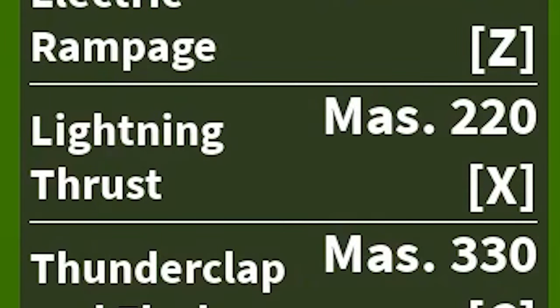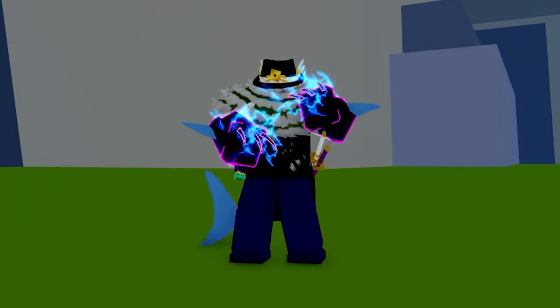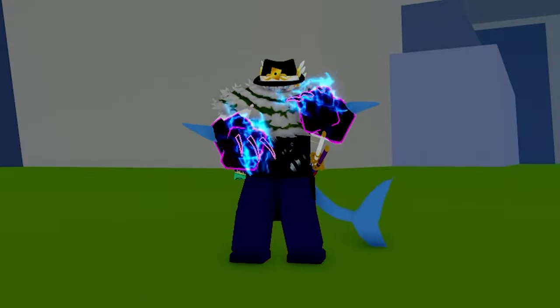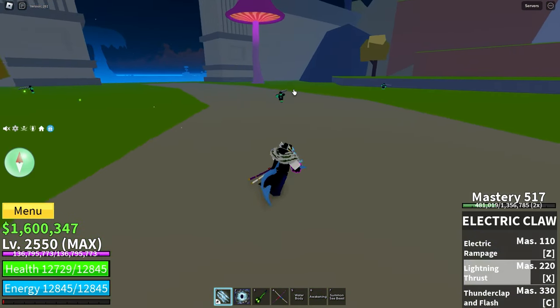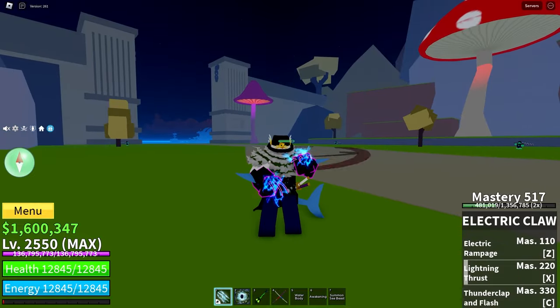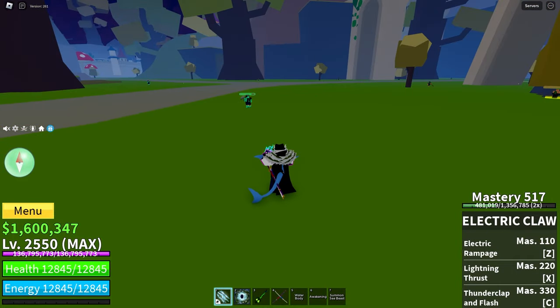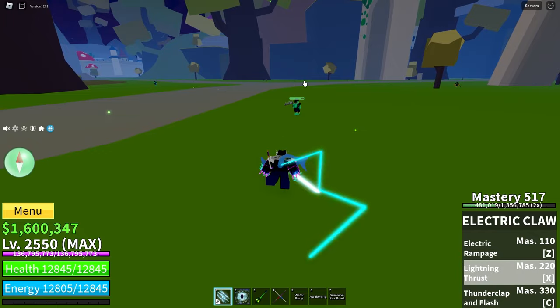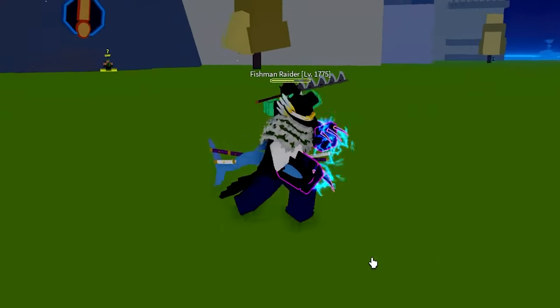The X move is Lightning Thrust. It requires 210 mastery to unlock. When you press the X key, it launches you forward and drags along anyone in your path before exploding and damaging the enemies you have dragged along. It launches them pretty far as well. You can also hold it to go double the distance. The maximum holding length is indicated by a little noise and a flash around your body, then it goes much further. This move can also be dodged by observation.